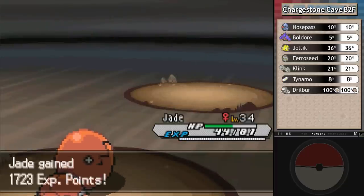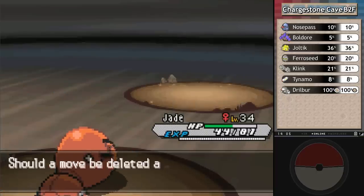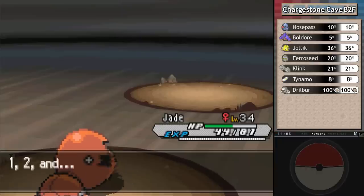I didn't need my Dig at all to take you out. With all the electric and steel types, Crunch is going to be a good move. Do I get rid of Dig or do I get rid of Bulldoze? I get rid of Rock Smash - what the hell am I saying? That's an easy choice. Why was I only looking at the good moves? I never use Rock Smash ever.